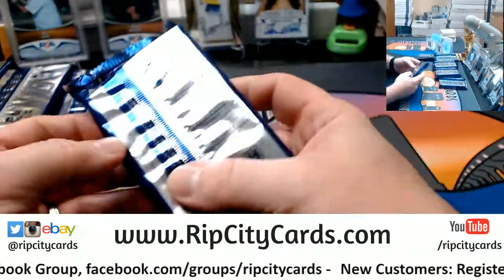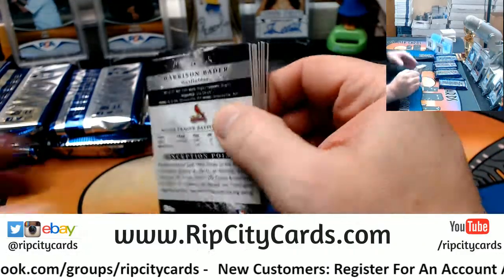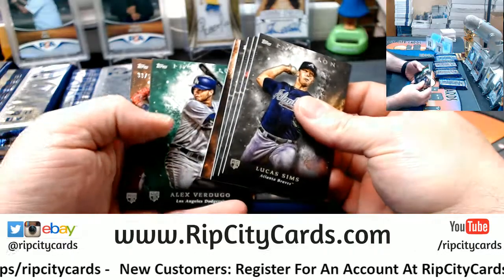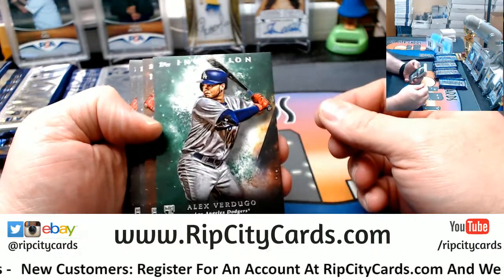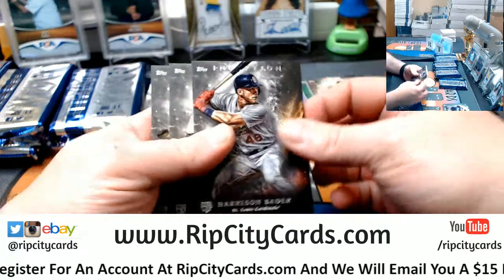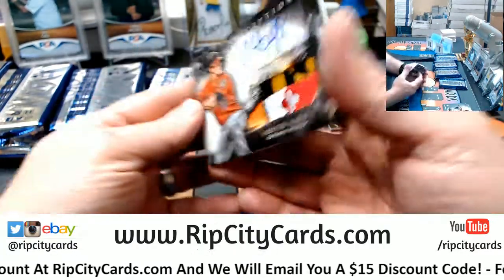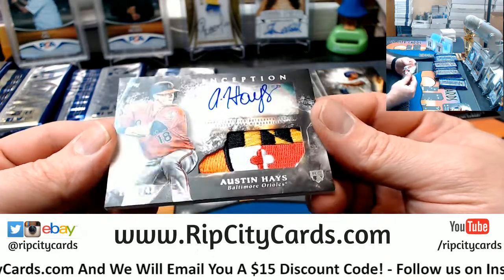Alright, let's see what we got. I can't remember — is it two on the bottom, I think? We've got a Vertigo green, a Harrison Bader to 50, Lucas Sims, a Harrison Bader rookie, a Miguel Gomez rookie, a Nick Williams rookie, and Austin Hayes — that's a nice patch.